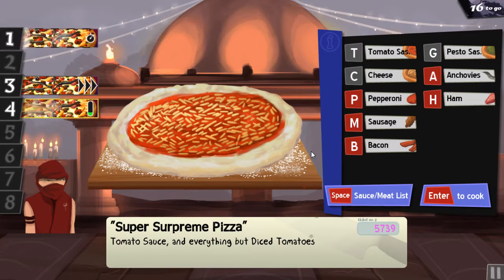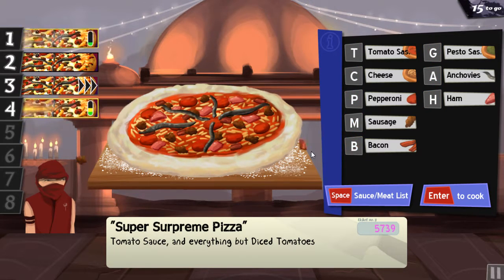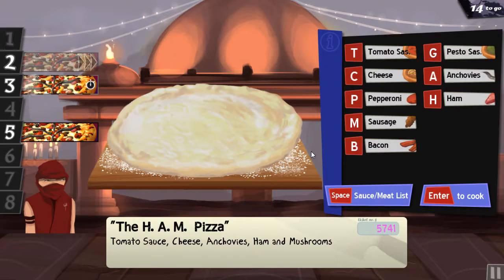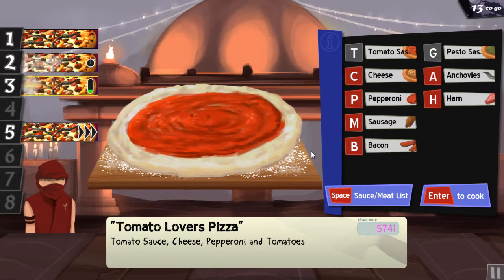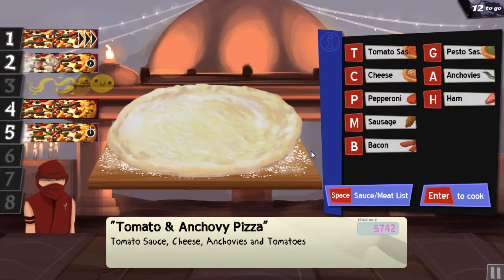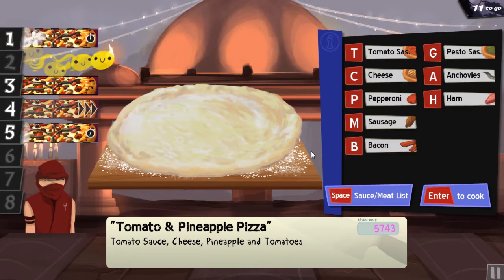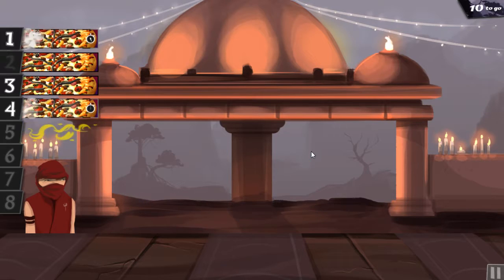This is where I tend to have trouble. Anchovies, ham, pepperoni, sausage, bacon. Number 1 and number 4 are done. Number 2: tomato, cheese, anchovies, ham and mushrooms. Number 5: tomato, cheese, pepperoni and tomatoes. Number 3: tomato, cheese, anchovies and tomatoes. Number 2 is done, number 4 is next — cheese, pineapple and tomatoes. That's the one I screwed up last time. Pesto, cheese and pepperoni. And it's starting to feel frantic. Tomato, cheese, pepperoni, sausage, bacon, anchovies, ham and tomatoes — number 4 is done.